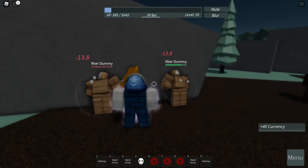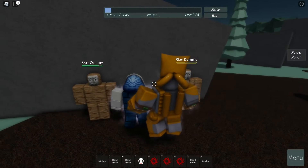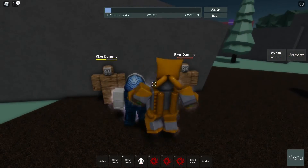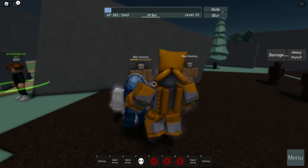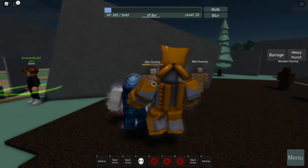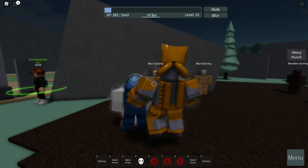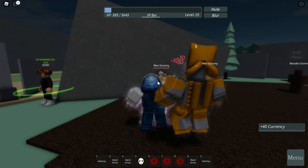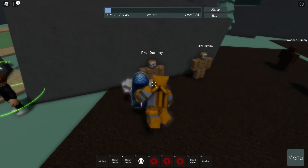Let's go ahead and try the damage first. As you can see it increased the damage. The power punch also increased. The barrage increased. The heavy punch increased too. Next one is the knife throw — look how fast that cooldown is. We can now do knife throw much faster. It's about five seconds and we can use knife throw again, which is nice.